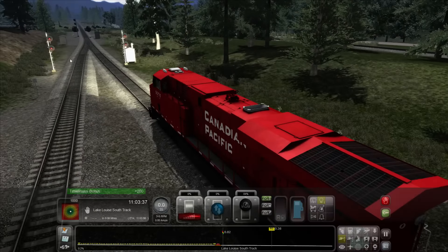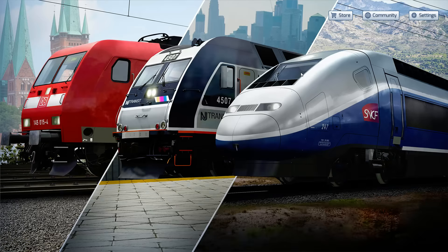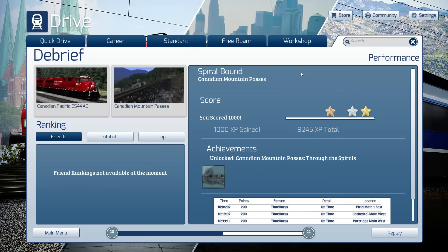Timeliness bonus — excellent! 'Well done, you've made a good run over the heart of CP's magnificent Kicking Horse Pass.' Scenario complete! Gold — wow, that was awesome! I'm surprised I did that well. Honestly, the only prep I did was a little of the first part before, so that's awesome.